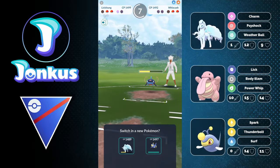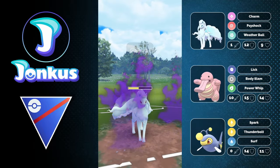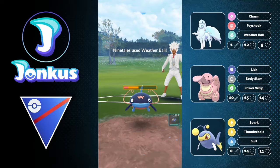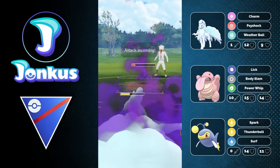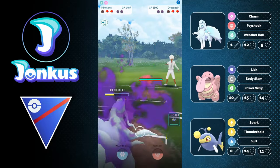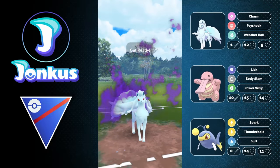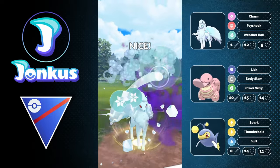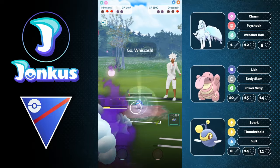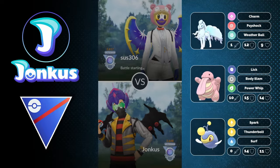I should go into the Lanturn at this point. I'm deciding not to do this, which is kind of silly — I should not have done that, but it is what it is. We can go for the Weather Ball. They let this move go through, and I guess it's going to be okay because now at least I'm going to get four Charms off against the opponent's Dragonair. As you can see, we can even go for another charge move to try to force the final shield, but I think at this point they just gave up — Ninetales was just too overpowered for the opponent.